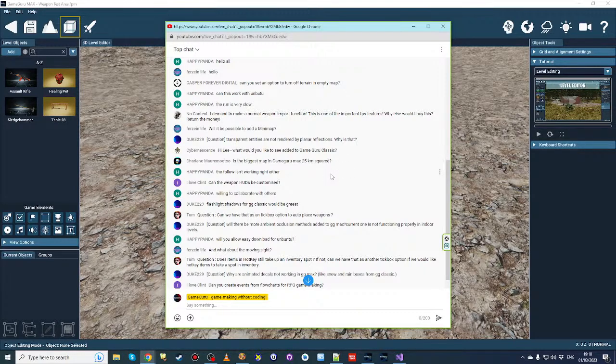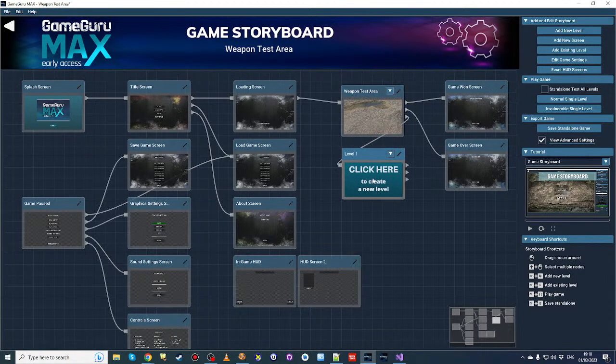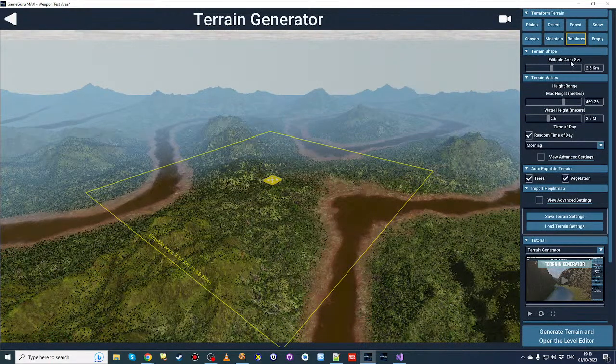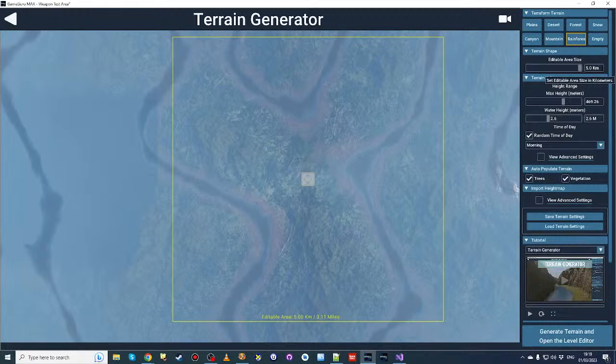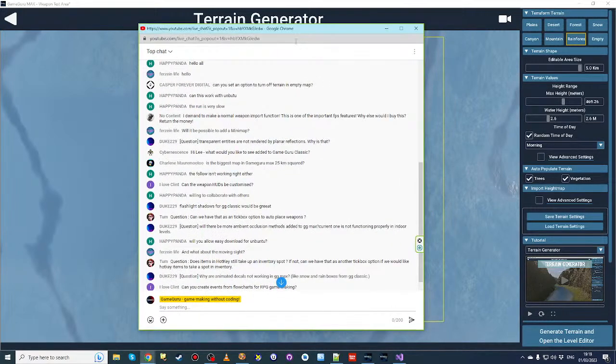Charlene asks: is the biggest map in GameGuru Max 25km²? Let's find out. Adding a new level and looking at the settings, the editable area size can go all the way up to 5km — that's as big as it gets. So not 25km but 5km wide and 5km on the other axis as well. That's still pretty big. Let me know if you've managed to fill all 5km² in a level — I'd love to see that.